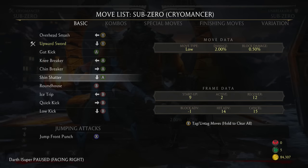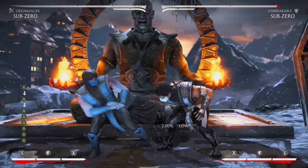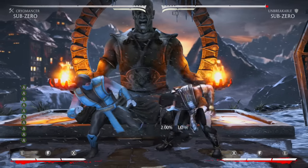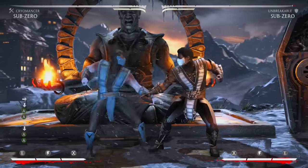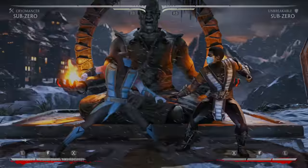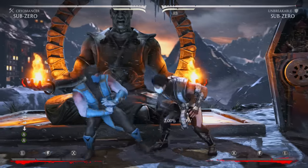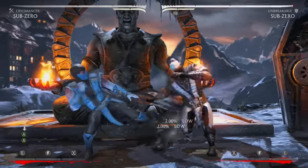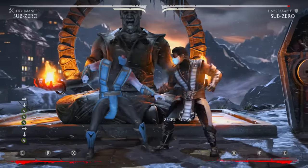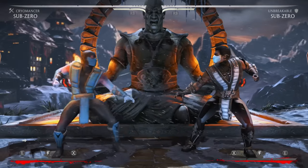His down 3 is 9 frames and only minus 1 on block, so it's really good if your opponent isn't ready to counter-poke. Some Sub-Zeros like spamming it and it's plus 14 on hit, so you get someone with one of these and you can start your offense. It's a solid poke.